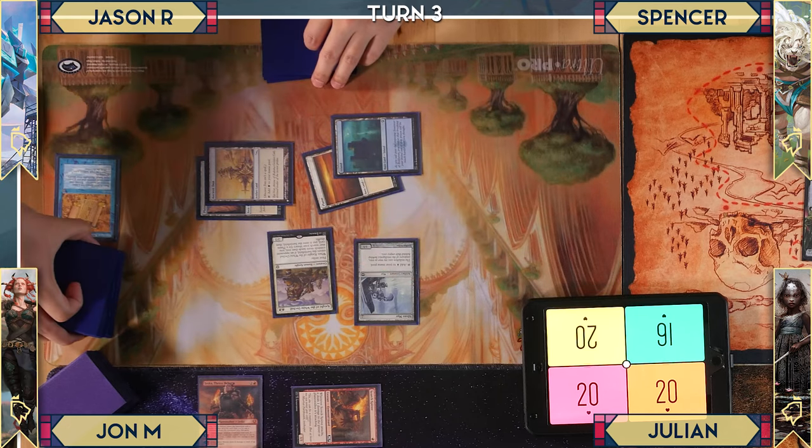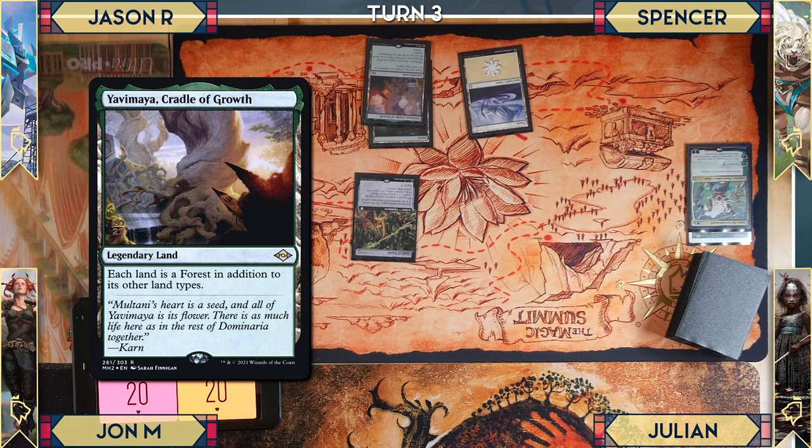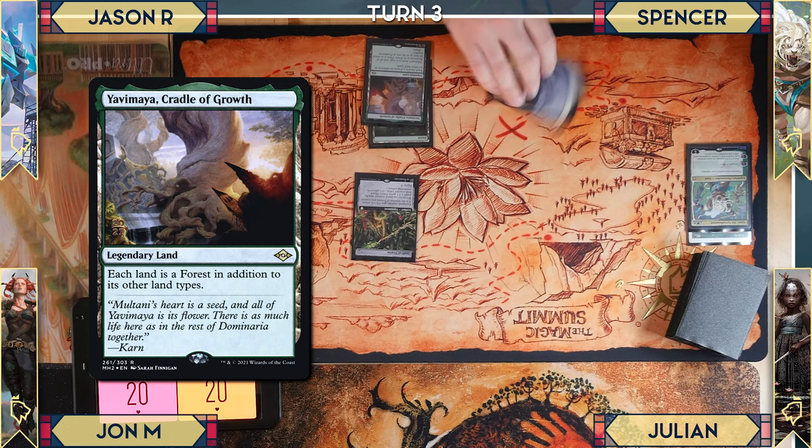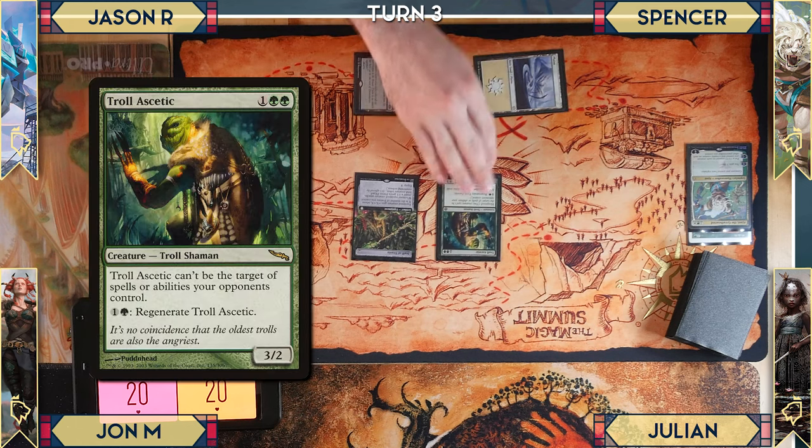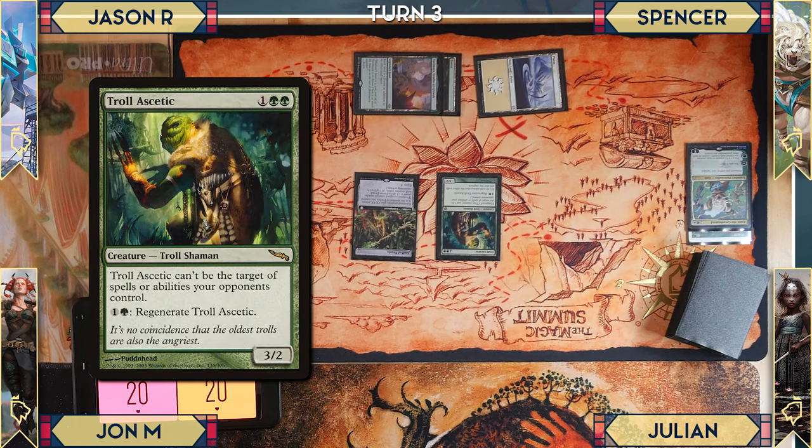Spencer plays Yavimaya, Cradle of Growth — all lands are forests — and casts Troll Aesthetic, a 3/2 with hexproof that can pay two to regenerate. He passes the turn.